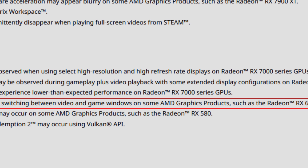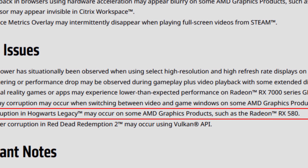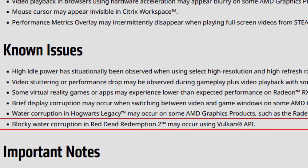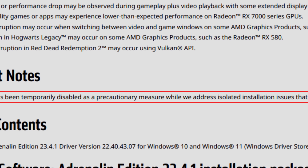Water corruption in Hogwarts Legacy may occur on some AMD graphics products such as the Radeon RX 580, and blocky water corruption in Red Dead Redemption 2 may occur when using the Vulkan API. The blocky water issue is present in the 23.4.1 and 23.3.2 drivers; if you go back to 23.3.1, you do not have this issue. You can switch to DirectX 12 or roll back to the 23.3.1 drivers to avoid it.